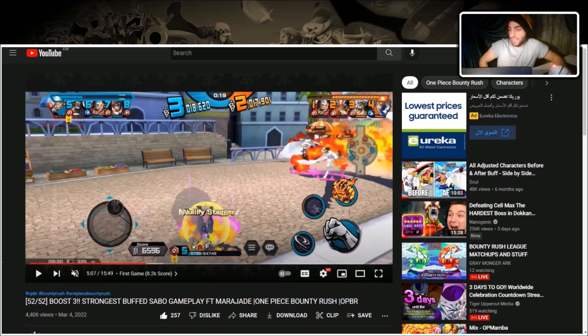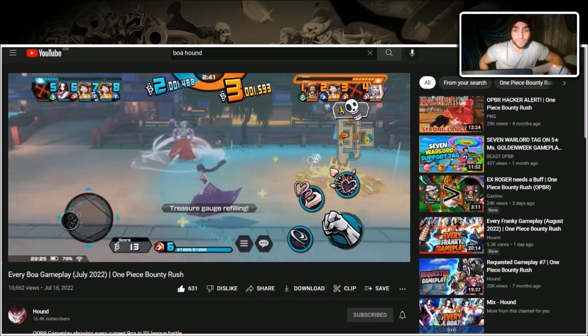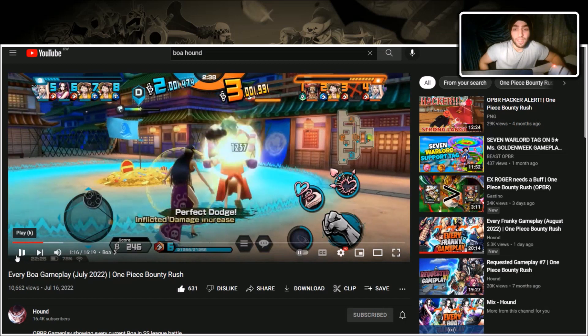Next is EX Yamato. The first tip is to learn her voice lines — both her skills look similar, so when she says 'Boku wa Oden' you know it's the counter and just need to learn the timing. Do not hit her and you'll be good. Here's an example from Hound — she says 'Boku wa Oden,' he knows the timing of the counter, gets a perfect dodge, doesn't get knocked back, doesn't take the damage, and Yamato doesn't get her defense buff.